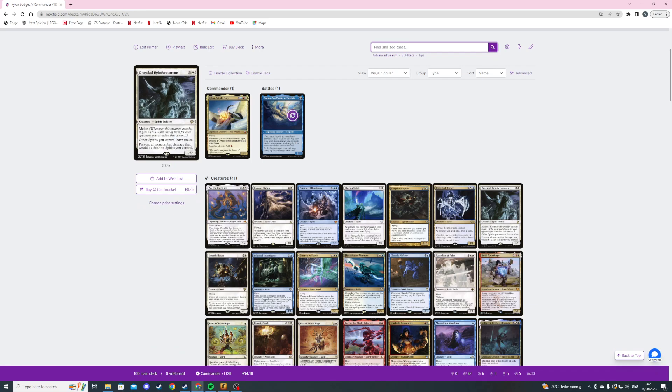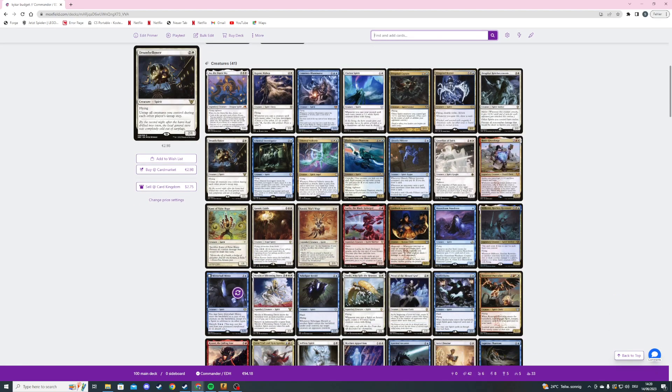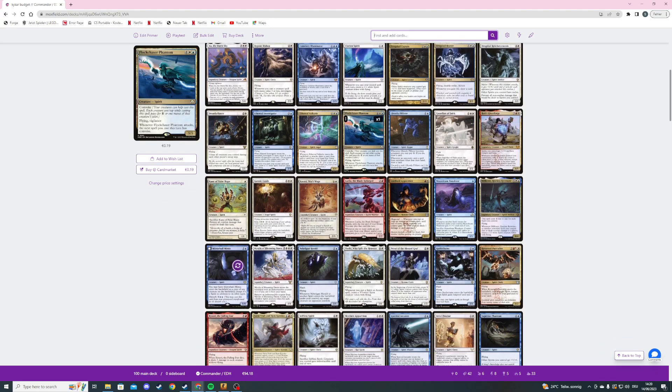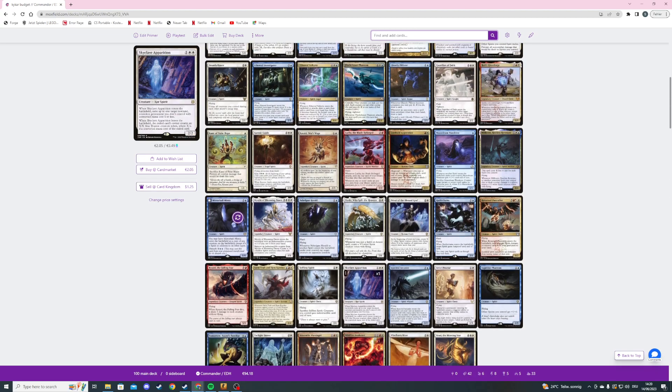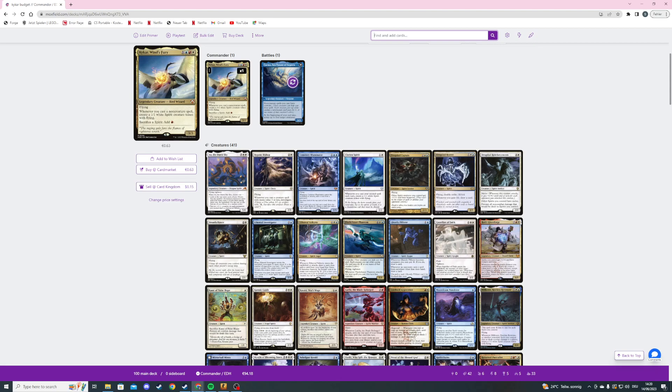It's a budget spirit decklist and the win conditions or strategy for how we want to win is basically either combat damage or ping damage through something like Lorehold Apprentice or Wildfire Awakener. We want to use our commander to put some tokens into play and use them quite a lot as a secondary resource.